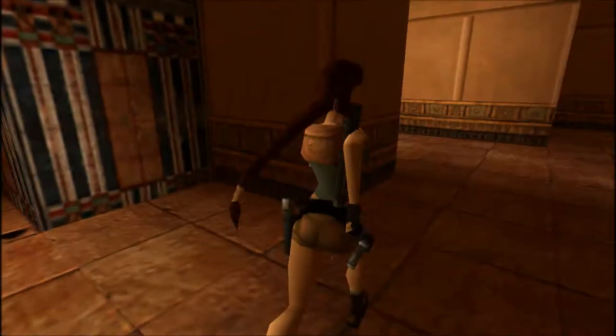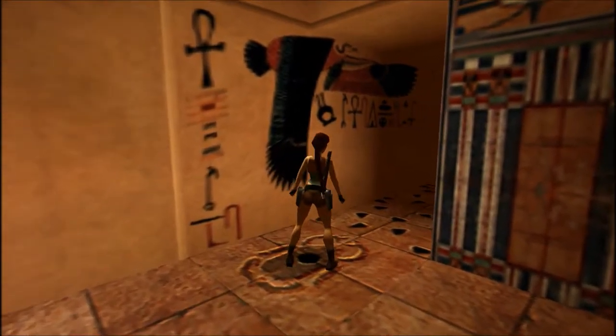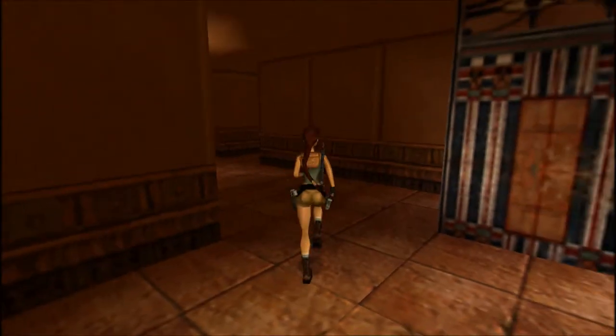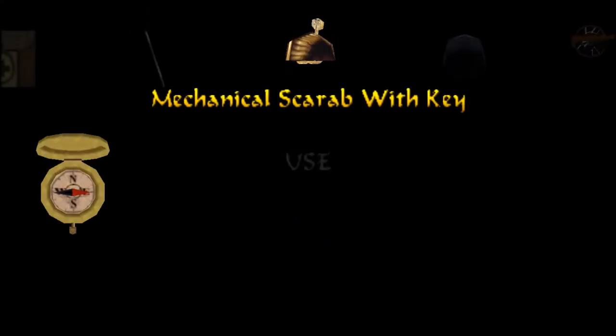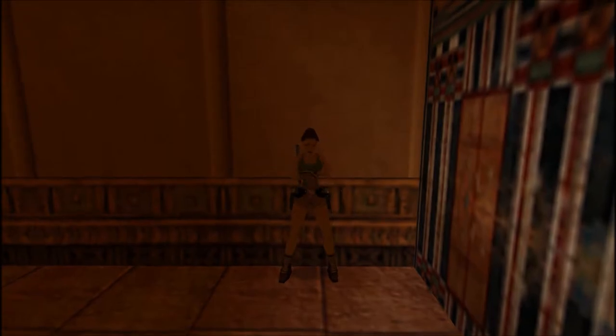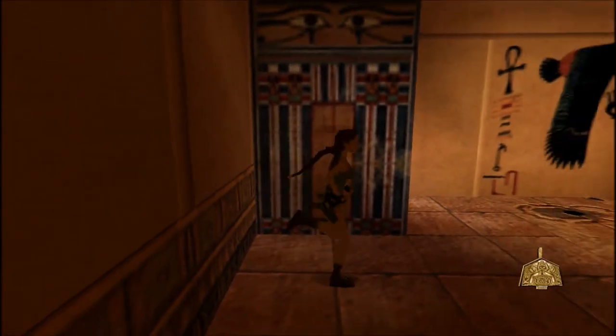The mechanical scarab is both one of the most cute and fascinating mechanics of Tomb Raider 4, and also one of the most sadistic ones. If you try to use the scarab on its own anywhere, even on the correct scarab tile, nothing will happen. What you need to do is wind it up — you combine the winding key with the scarab, Lara inserts it in — and then you can use it anywhere. She will wind it up, which is absolutely adorable, put it on the floor, it will get a bit erratic, then stabilize and do nothing. All you can do at this point is re-pick it up.